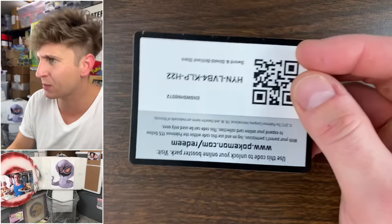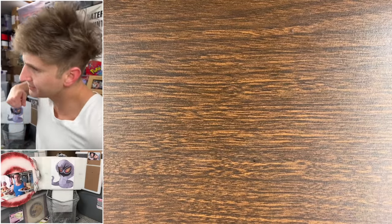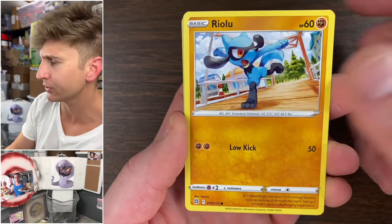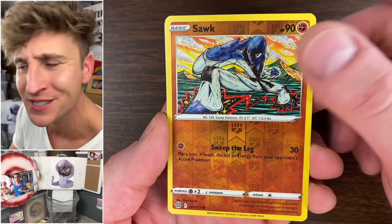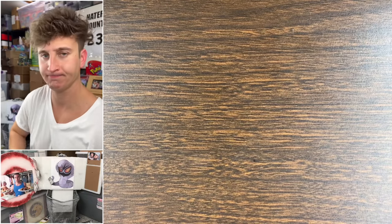Max padding on the giveaway — dagger baby, come on! Bunnelby, Trubbish, Riolu, Starly — boy's heating up a little bit. Oh boy, what's that? I'm going to slow-roll it.